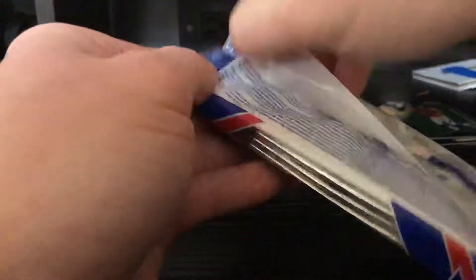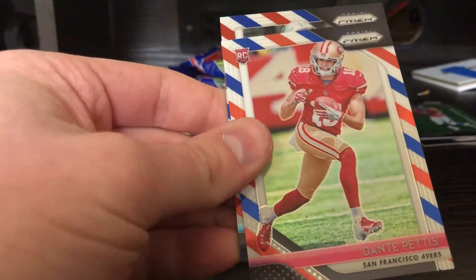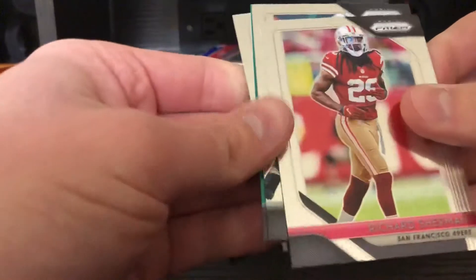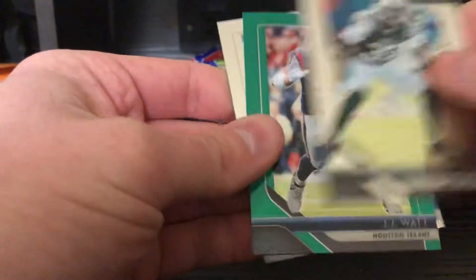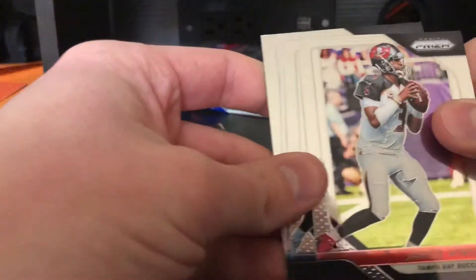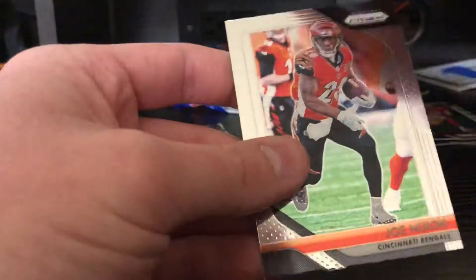AJ green, Stefan Diggs, Alejandro Villanueva, Royce Freeman rookie introduction, Tyrell Taylor, and there's a code if anyone wants it. Next pack: Deion Lewis, Dante Pettis rookie, Tori Smith.